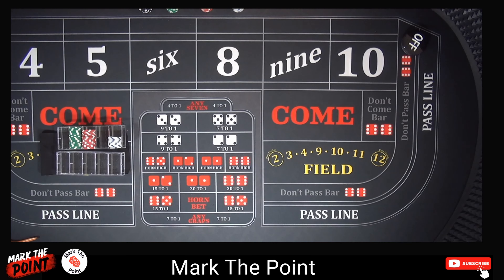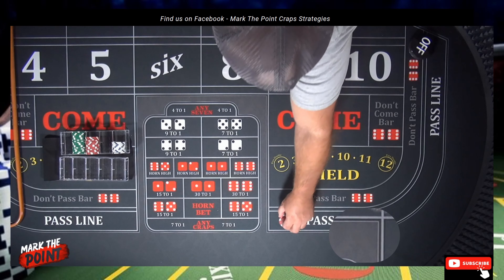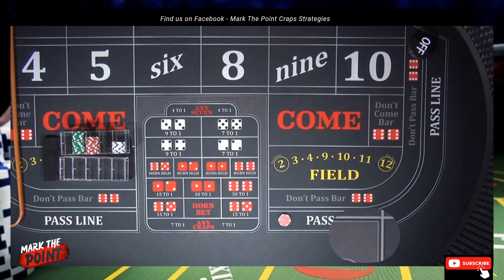This is going to be a $10 table and I have a $600 bankroll. I'm actually going to do more of a video on the basics of the strategy and how it works, versus rolling it out to see how much it pays. So we're going to start off with a $10 pass line bet, place that right there, get a point established, and let's roll it out.